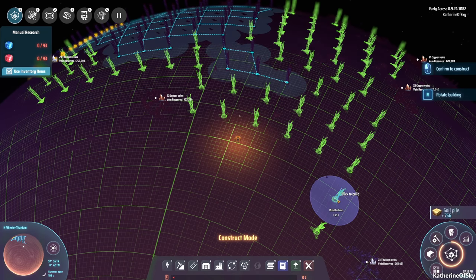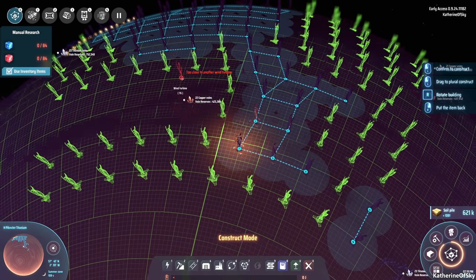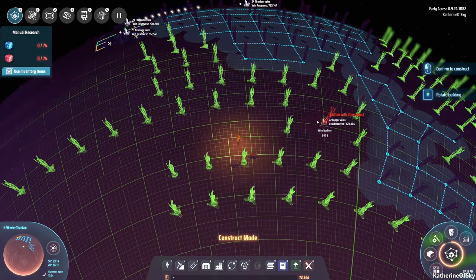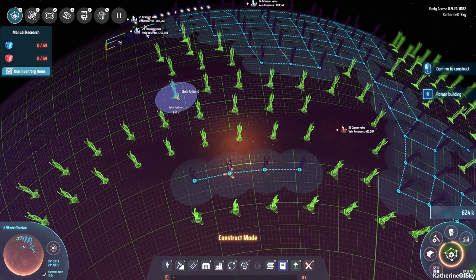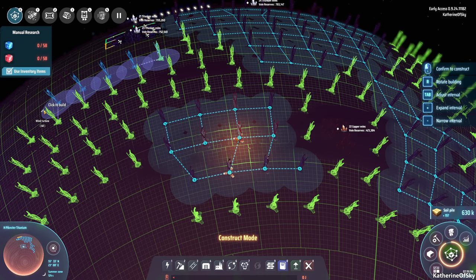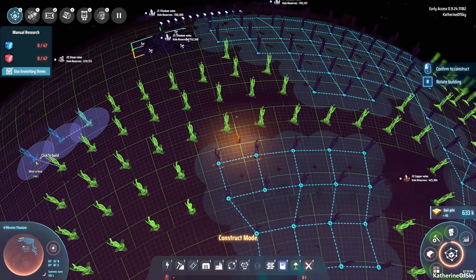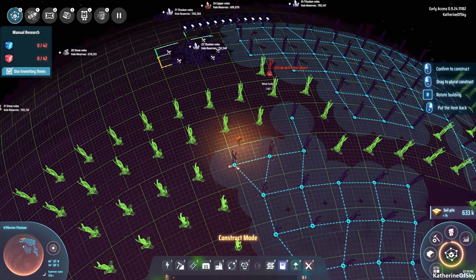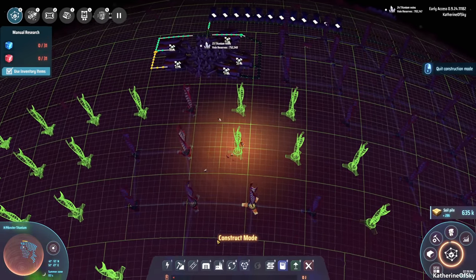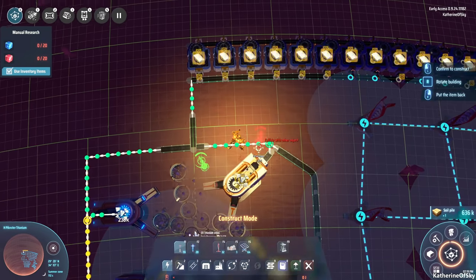I'm not going to do the run without solar sails. This is Dyson Sphere Program, and if we don't bother building a Dyson sphere, we might as well be playing Factorio. I don't see the point of the no solar sails run. I find that to be a very silly and meaningless kind of achievement — you're basically not building anything. That doesn't make sense to me as something you're supposed to do.